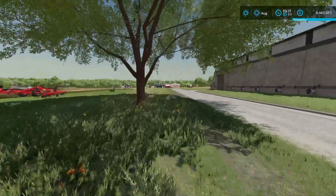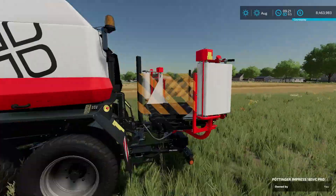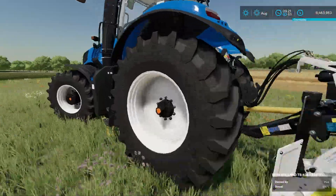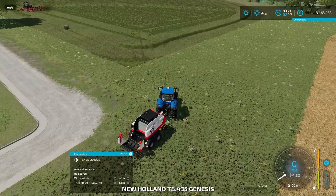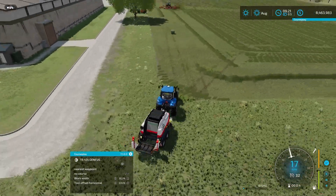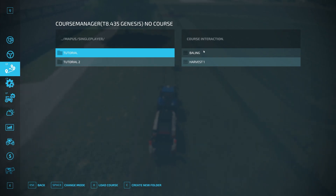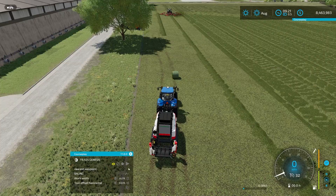We're actually gonna run over here to this tractor and I'm gonna show you how to do silage bales. You can use silage bales — so this is a bail wrapper. You need a bail wrapper for this step. The Viacom Fast Bail is probably the best way to go about it, but this will work just fine. We don't have a course loaded right now, so we're gonna go in here — course, down to here, tutorial, bailing, load course, activate — boom, we got it.